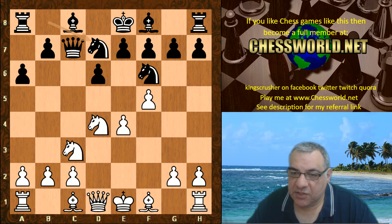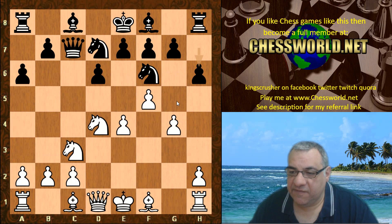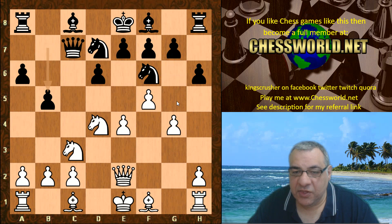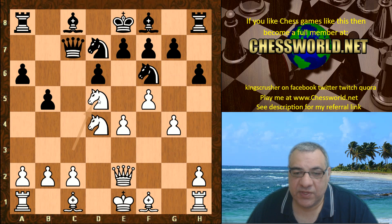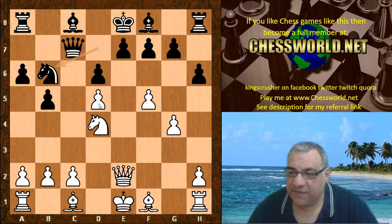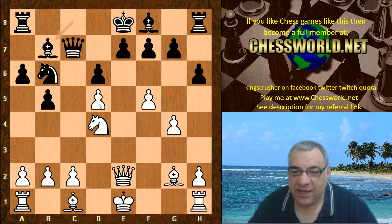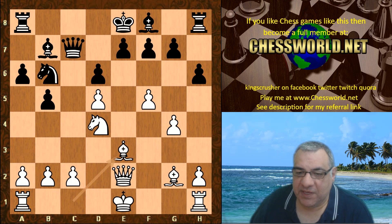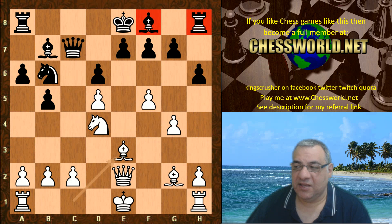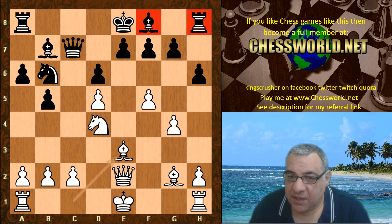Knight bd7, g4 - giving the Bishop g2 at least to support e4. h6, putting the brakes on g5. Queen e2, b5, and now Knight d5, leaving a kind of vulnerable disconnected pawn on d5 potentially as a pawn sacrifice. Knight takes, e takes, Knight b6 - black can put a lot of pressure on d5. Bishop g2, Bishop b7, and here is the point: Bishop e3, a pawn sacrifice to damage black's communication. The king is still in the center, pieces still not developed over on f8 and h8.